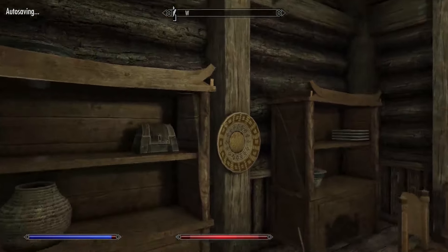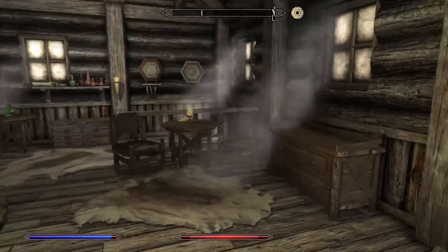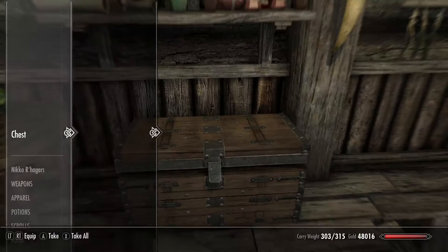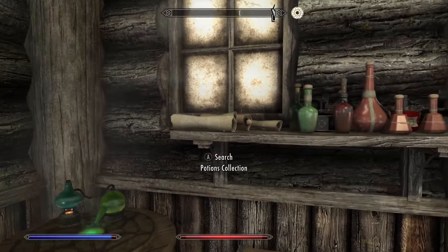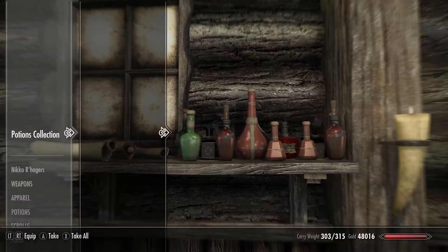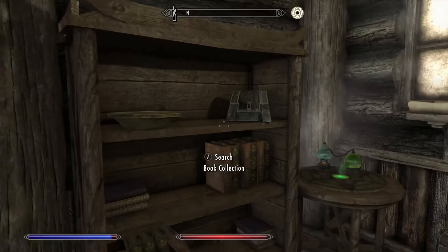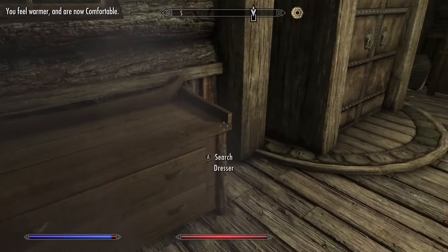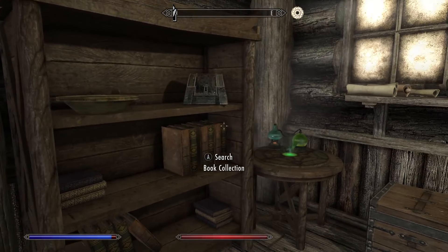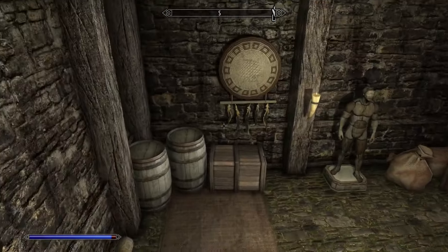We can have a look inside for the first time. It's the downstairs. There's a potions collection - oh, that's really cool. It acts like storage - just a shelf, but it acts like storage. Book collection - oh, you can put everything on there. I like that thematic change. It's simple but it works. You don't get to interact with these, but you can put all your books there.